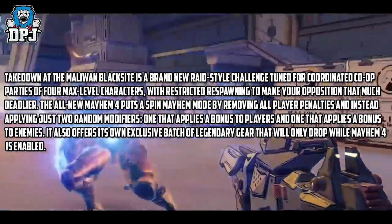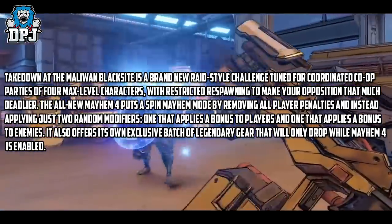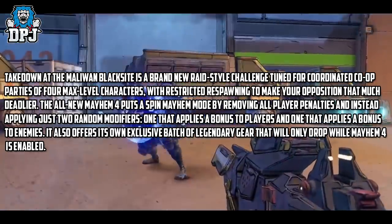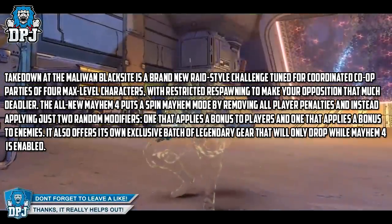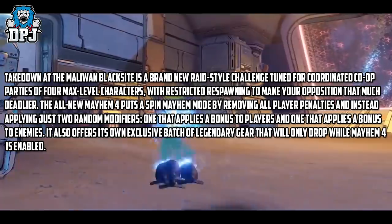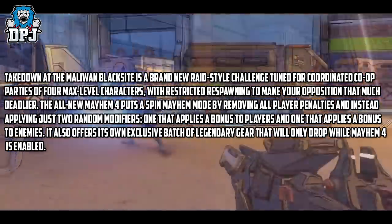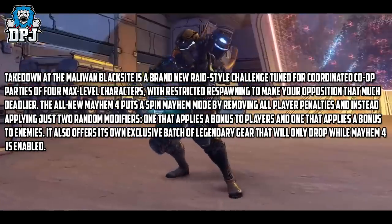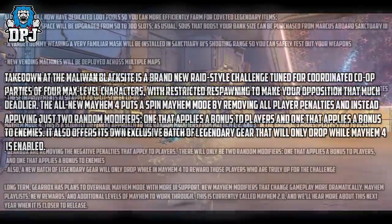Takedown at Maliwan's Blacksite is a brand new raid-style challenge tuned for coordinated co-op parties of 4 max-level characters, with restricted respawning to make the opposition that much deadlier. The all-new Mayhem 4 puts a spin on Mayhem mode by removing all player penalties and instead applying just two random modifiers — one that applies a bonus to players and one that applies a bonus to enemies. It also offers its own exclusive batch of legendary gear that will only drop while Mayhem 4 is enabled.